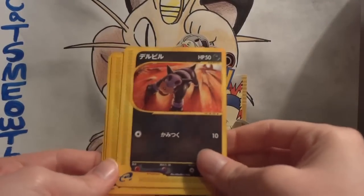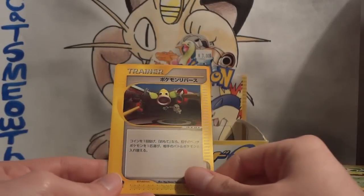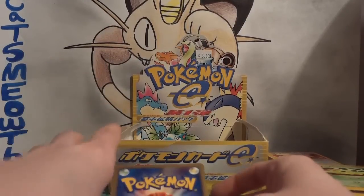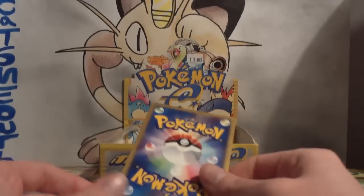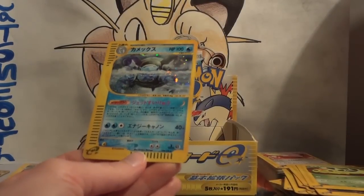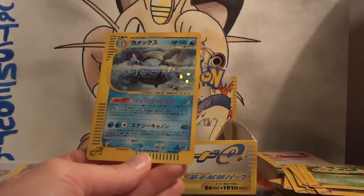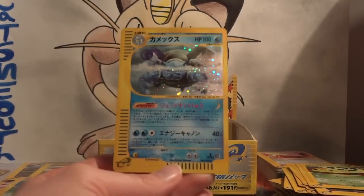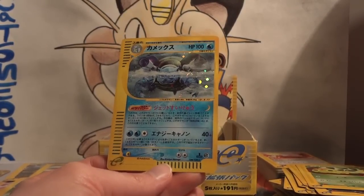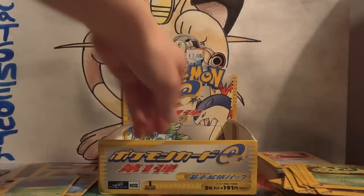I think that is only the second Houndour of these packs. Oddish, Caterpie, and I'm thinking this is Reversal — I questioned this at the beginning of the opening in the last part too. My rare — it's a Blastoise holo! Woohoo! With loose packs, the chances of pulling duplicates of crappier holos — there are so many chances of things going wrong. I'm just so happy with these pulls.